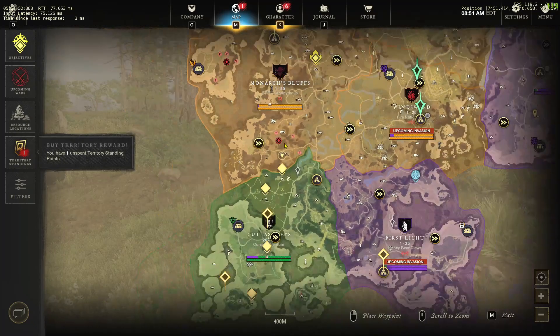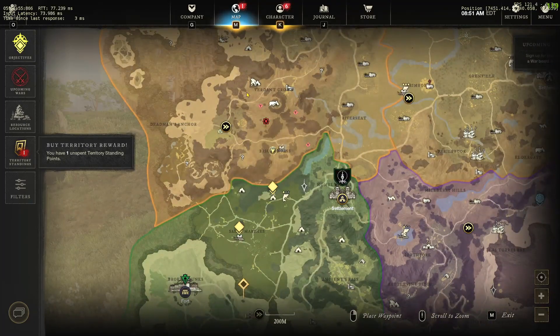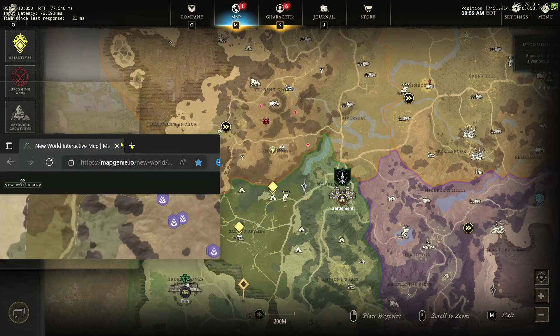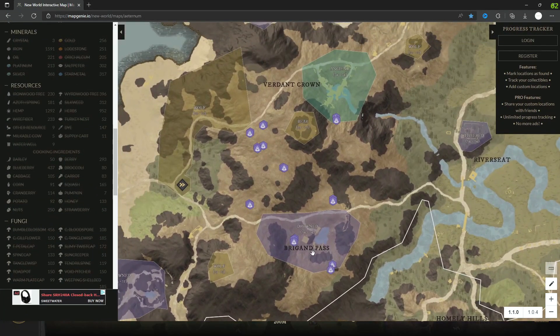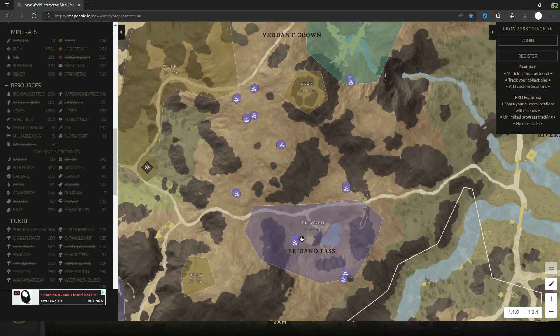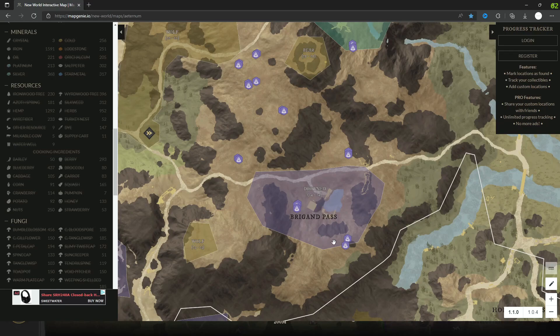I actually have a map for you guys today — the interactive map. I'm going to keep today's video a lot shorter than yesterday's. So here we are on the map — we're going to be right here. This is where we're at: these three dragon glories right here.